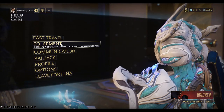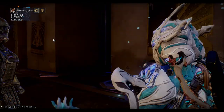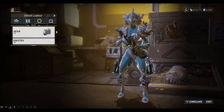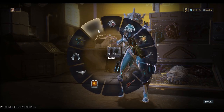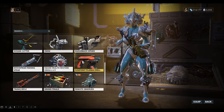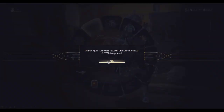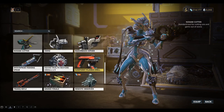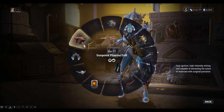Let's go to our equipment, Arsenal, and go to the gear wheel. We're going to equip it here. Let's choose the Sunpoint — we need to replace the Nozum Cutter. Okay, there we go.